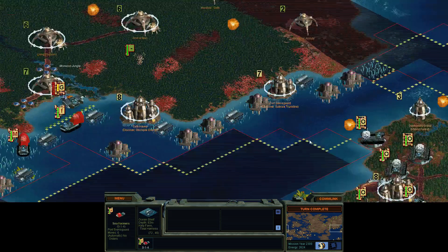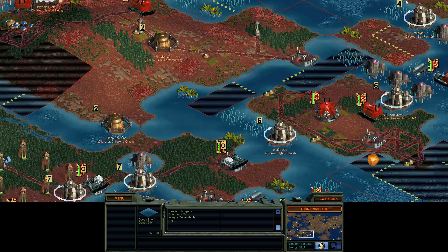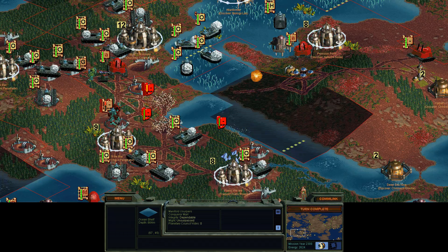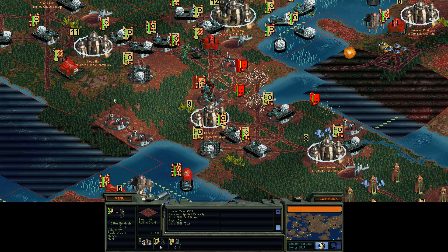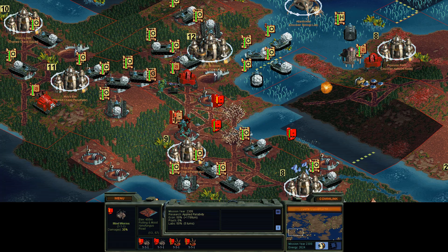Let's see if we can get over that way. Terraform complete. Unfortunately I'm going to lose some of my improvements here — I don't have anything that can attack the Locust of Chiron. It's just going to attack until one of my guys manages to kill it. The Mind Worms aren't too bad; the spore crawlers are kind of annoying.